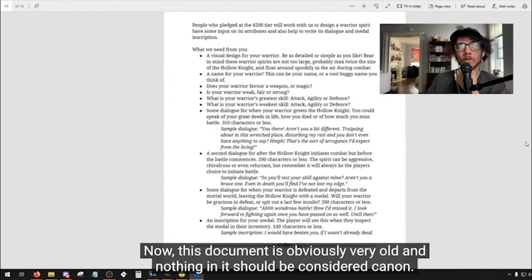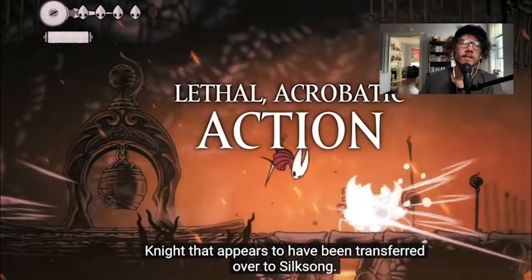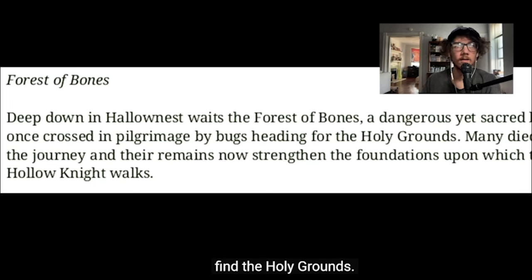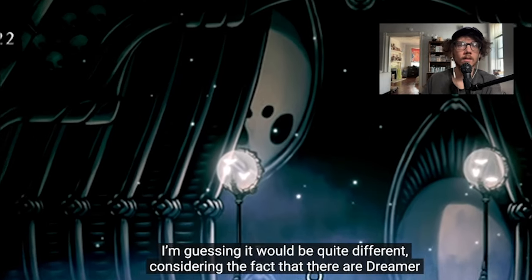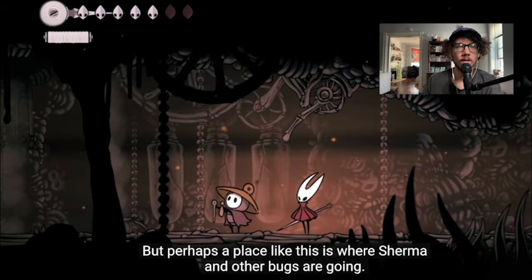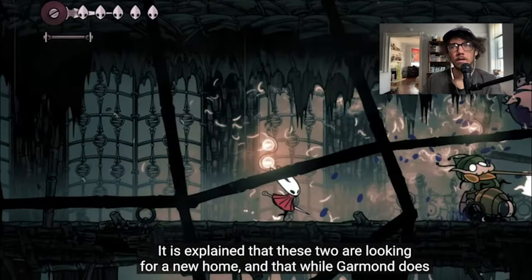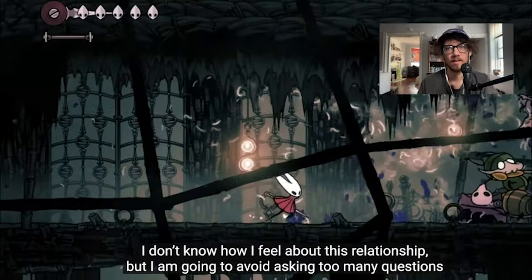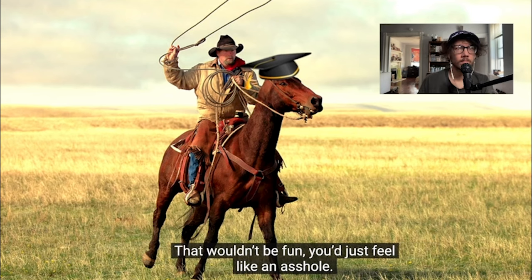In that old document, it mentions the Forest of Bones — an area cut from Hollow Knight — where bugs would take pilgrimages to find the holy grounds. There's a chance something similar appears in Silksong. We also have a bit more information on Garmond and Zaza — these two are looking for a new home. It seems Garmond does the talking while Zaza... I'm going to avoid asking too many questions. Imagine riding a horse that was smarter than you — that wouldn't be fun, you'd just feel like an asshole.